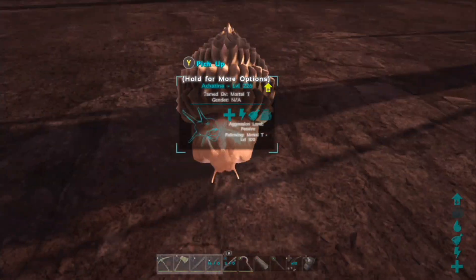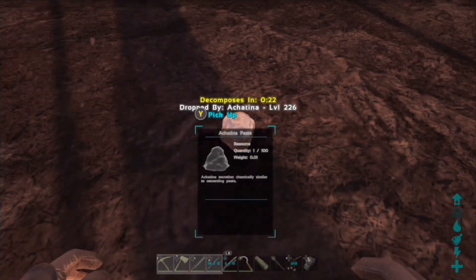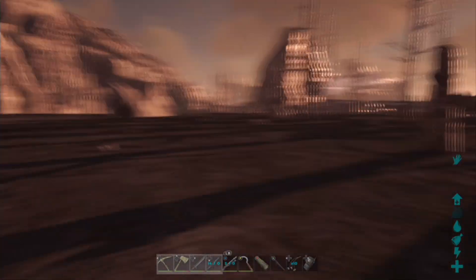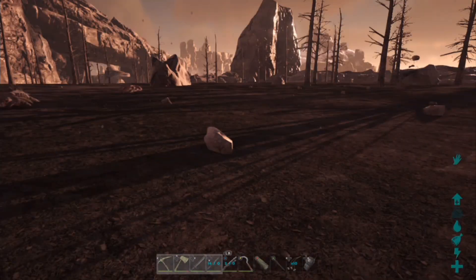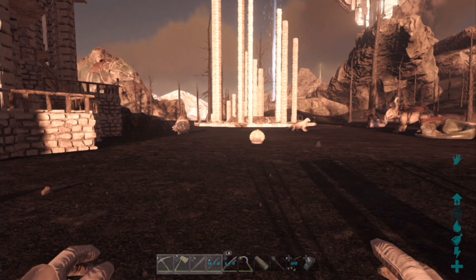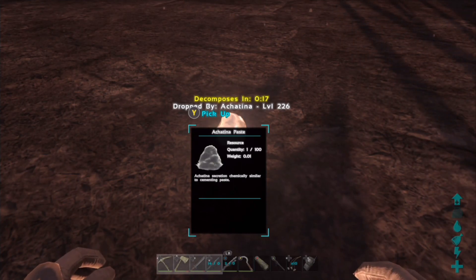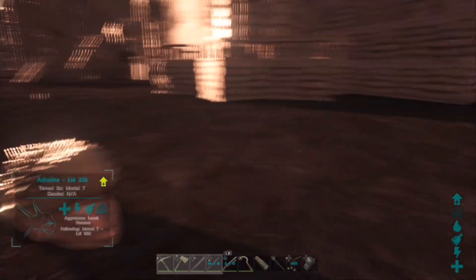If you can make a farm of these - just have a little pen, it wouldn't have to be tall, you could even just have rails - and have several of them with wandering enabled, you'd get absolute tons of cementing paste. The most annoying part is you'd have to regularly check it because the spoil timers are ridiculously high. My spoil timer on this paste is 20 seconds - so 20 seconds to pick it up, but that's free cementing paste right there.